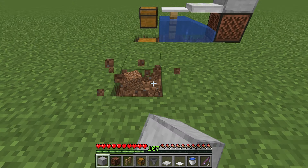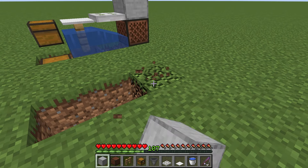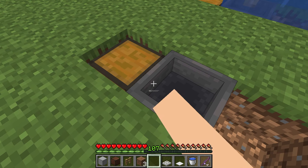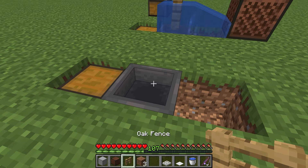Start off by digging a 1 by 3 hole like this. Place a chest right there, then crouch and place a hopper there, and while still crouching, place a fence on top of the hopper.